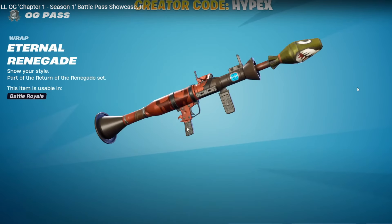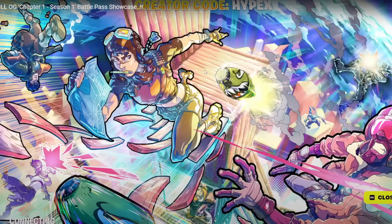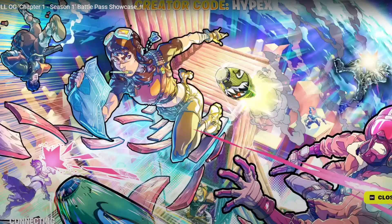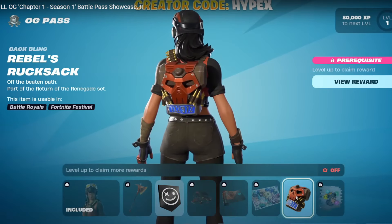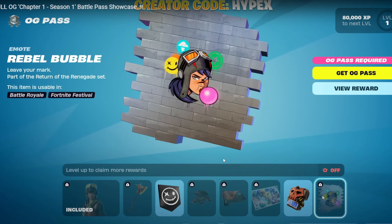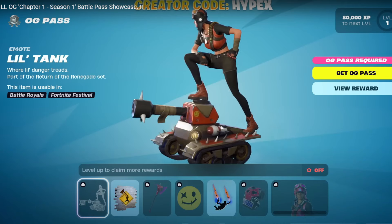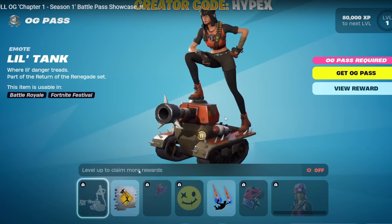Eternal Renegade Rap — I like that, that's pretty cool. Renegade Rebel Loading Screens, so just got some OG stuff going on. Rebels Rucksack, so backbling, and then Rebel Bubble spray. And then page two, Lil Tank, and then a spray coming up right here.